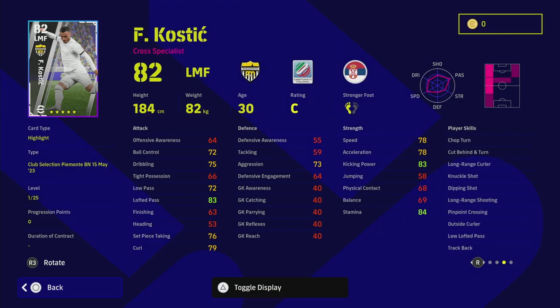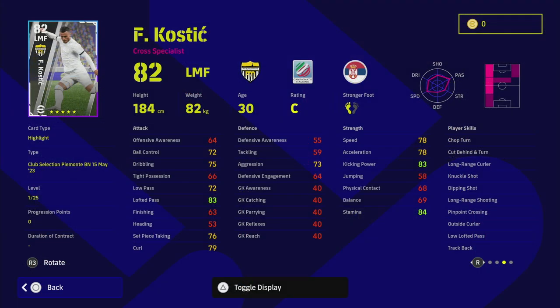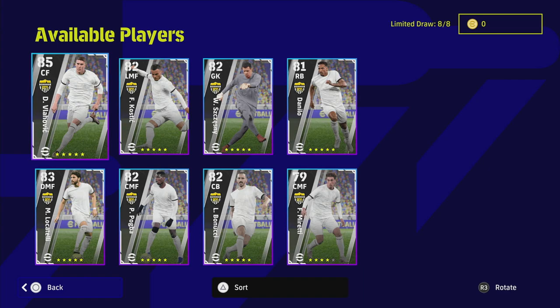We'll also look at Kostic briefly. He's a very unique player — one of the best passers and crossers in the game. If you don't have Beckham, he's like a left-footed David Beckham. He has standard form and is on C rating, which may put you off, but on eFootballDB his stats are insane: 91 lofted pass, outside curler, low lofted pass, 86 speed and acceleration, 92 stamina. However, you need a very specific formation to get the best out of him, particularly playing crosses into the box.